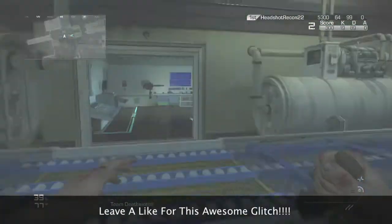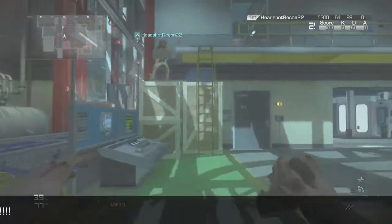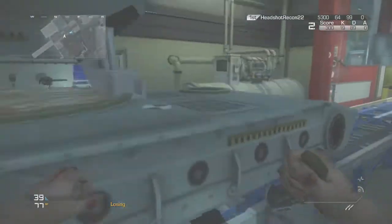What you're going to need is a ballistic vest and/or a weapon crate. What you're going to do is put it on this tank thing over here. Make sure it goes on this little orange thing.